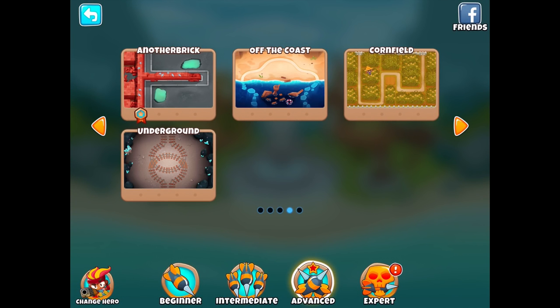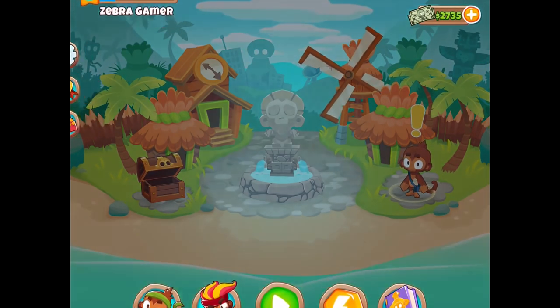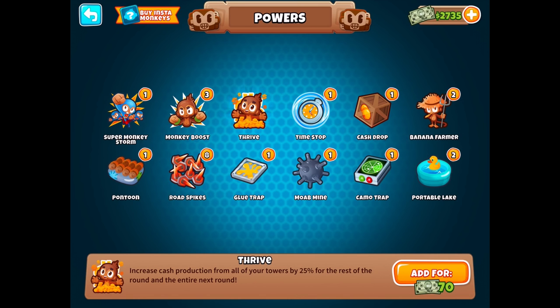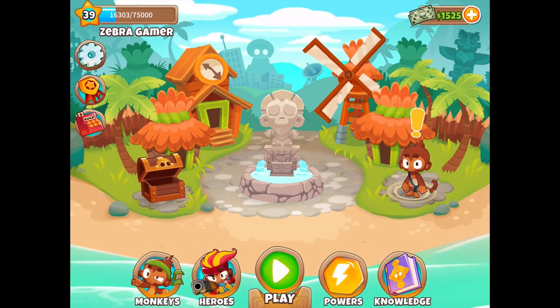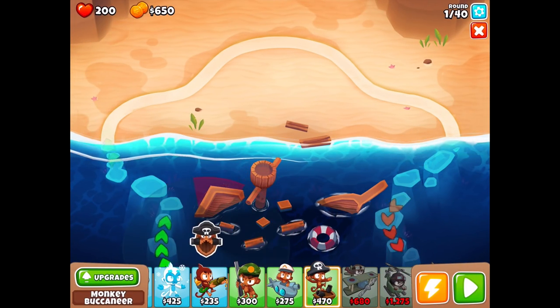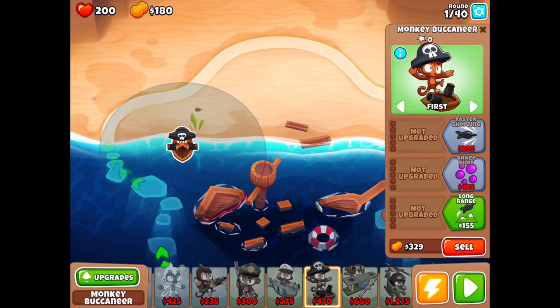The next map should be somewhere this way — it's going to be Off the Coast. Oh, this one looks like it could be a lot of fun. Before I do that, I need to go get some more power-ups. We have Thrive — increased cash production from all towers by 25%, that's always pretty good. I want more cash drops. Let's also get two super monkey storms — a squadron of super-powered laser monkeys who destroy every balloon on screen and do big damage to MOAB class balloons.